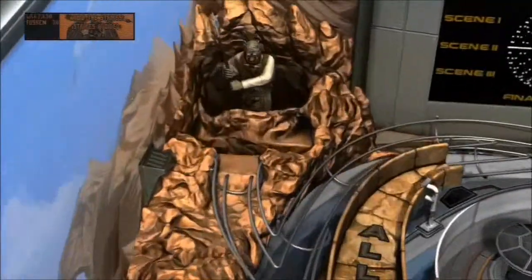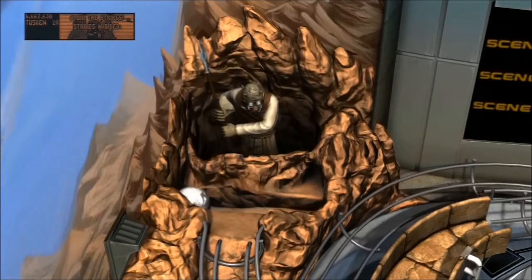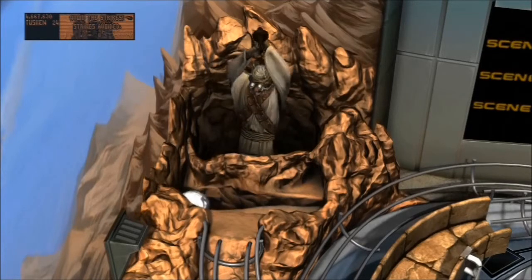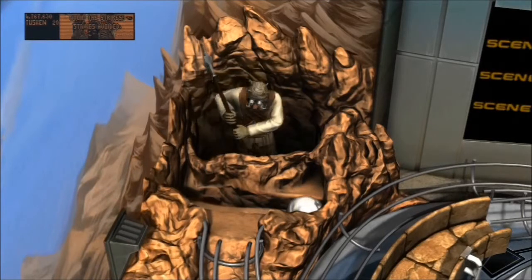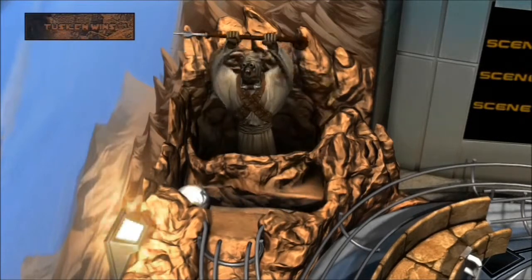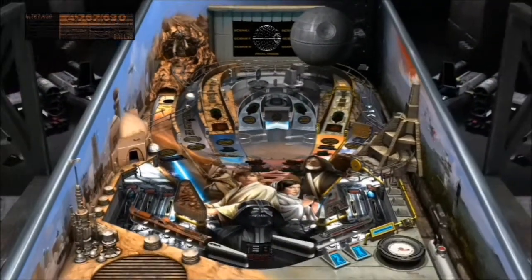And we've got the Tusken Raider mission. You'll have to tilt this using the flippers so he doesn't hit the ball. He doesn't know where it is. Right, he's missed it once. Let's go over here. 100,000 points for us. Yeah, he got us. Curses. I think we've avoided him about 10 times. We get bonus points. But that didn't go down very well.